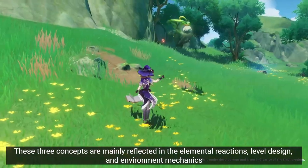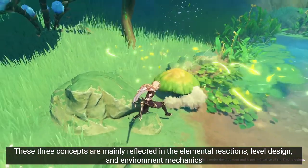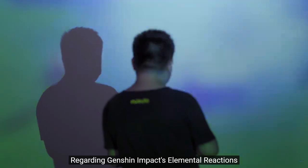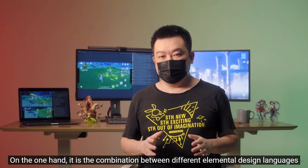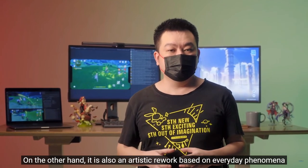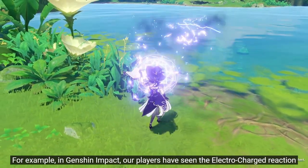Catalyze? What is that? Burn. I don't know what the electric one is. They have very strong connection to each other. This is so sick — combination between different element designs. So they showed us a little bit of how dendro works.